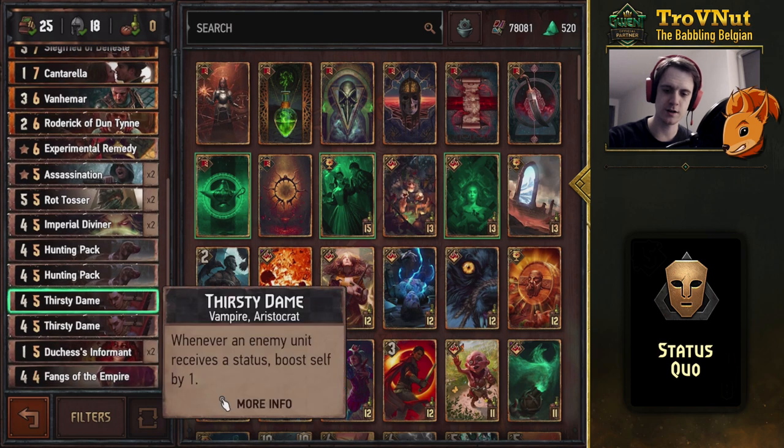Let's go to that card first. There are two of them in the deck. The Thirsty Dame boosts self by one whenever an enemy unit receives a status. This happens every time in this mode specifically — every time your opponent plays a unit. It actually happens twice whenever you play a spying unit, because Thirsty Dame triggers on the spying being applied and then on the resilience being applied to that spying unit.